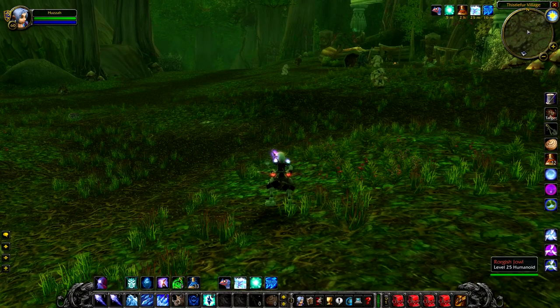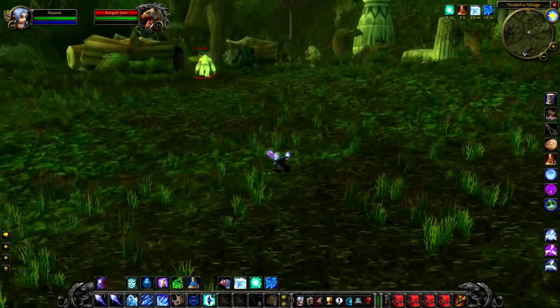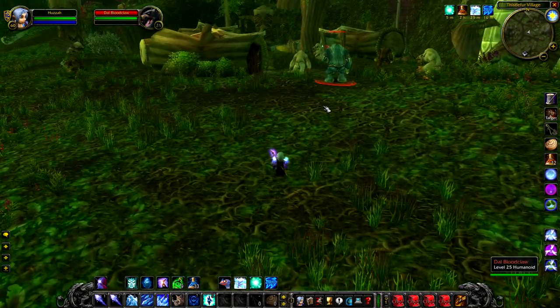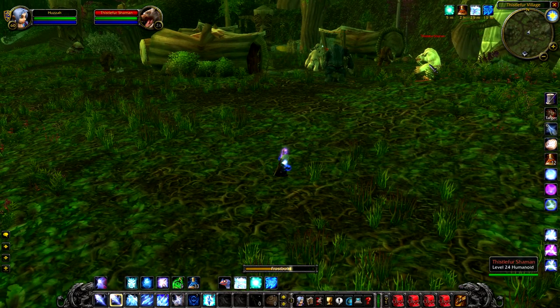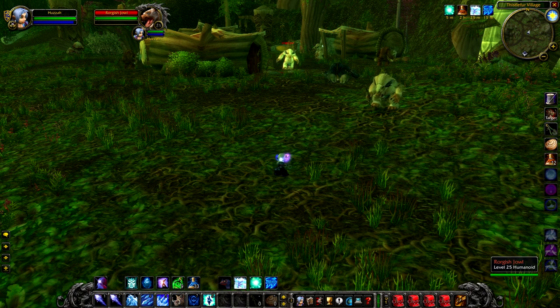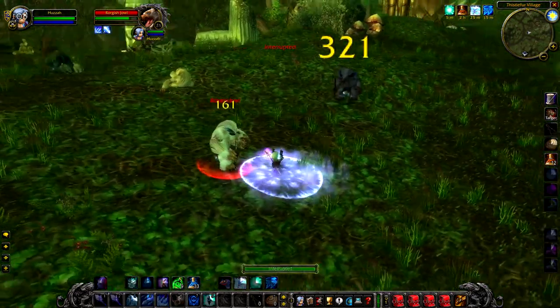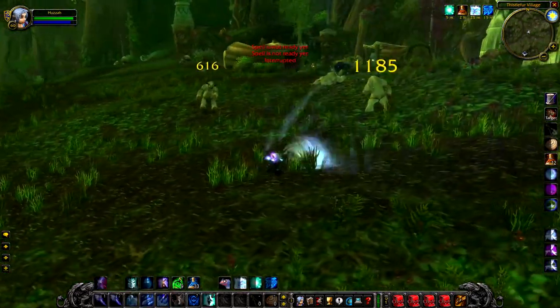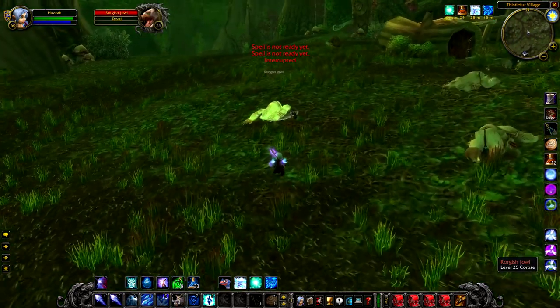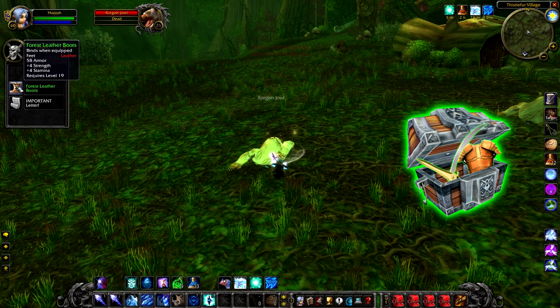Up next we have Rorgish Jowl, a level 25 furbolg that hangs around in Thistle Fur Village. Every time I've ever quested in Ashenvale I've ended up running into this guy — he may have a really low respawn timer or I may just be really lucky, but he seems to be pretty much the staple rare in Ashenvale. The fight itself is pretty easy; just make sure you don't pull loads of furbolgs and you'll be absolutely fine. Kill him and he will give you a random green.